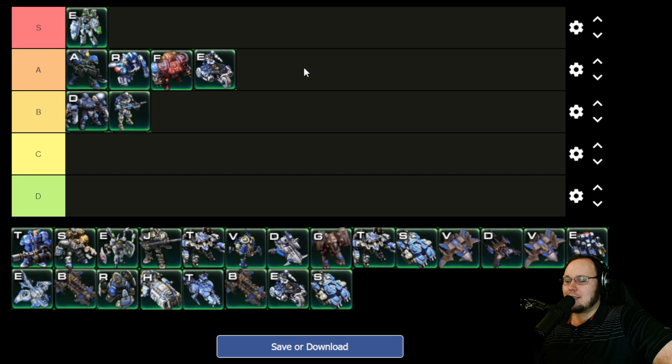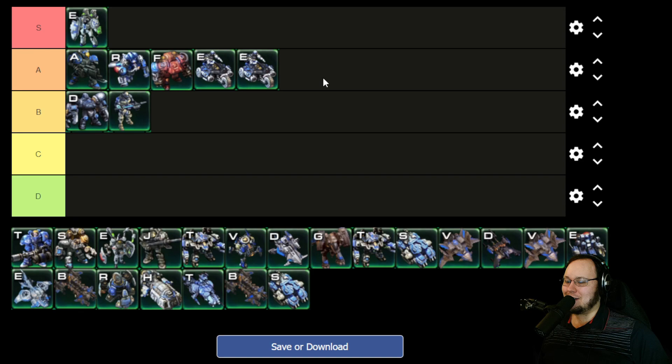I'm going to put the Condor in A tier because I think that it fixed one of the big issues with the Vulture — though the Vulture was super overpowered — it's more reasonable than the Vulture but also brings the Hellion up to being solid and good.